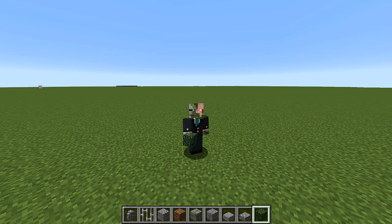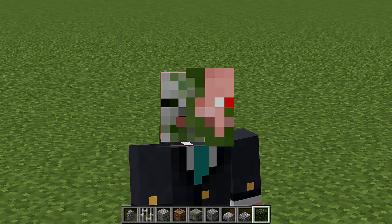Here we are in a creative world. Get about 30 of everything I'm holding. So get 30 cobblestone walls, iron bars, gravel, coarse dirt, mossy stone brick, cracked stone brick, andesite slabs, cobblestone slabs, and spruce leaves. Get 30 of each of these blocks.